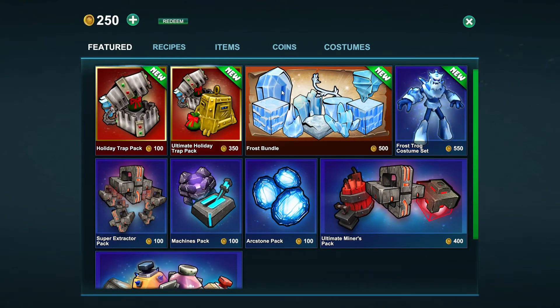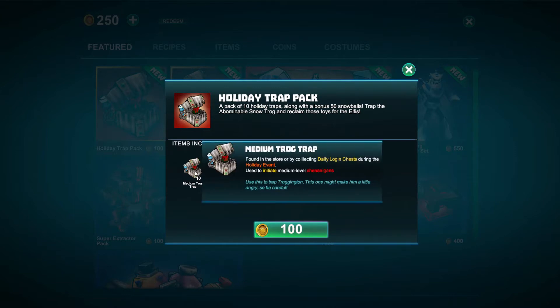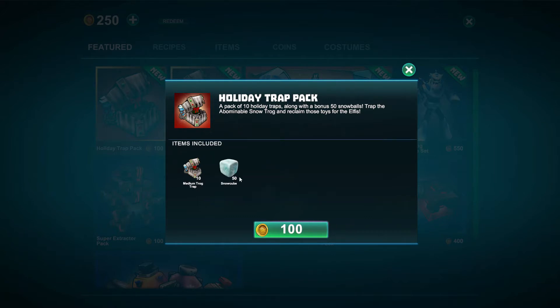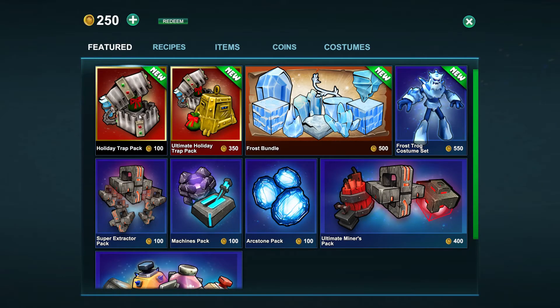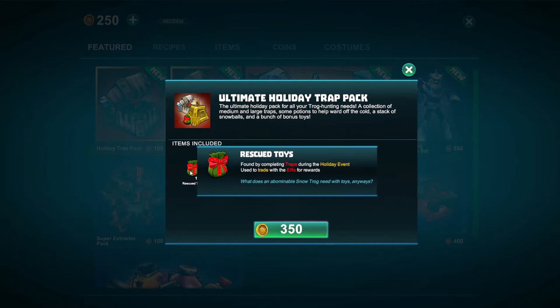In the store, we have all these holiday things. We have the holiday trap pack, where you get some medium trog traps and a snow cube — so these are the traps you open up and get stuff out of. They also have two new potions, like they did for the Halloween event: they have the blizzard potion and — wait for it — jingle juice. You are so creative, Playful! I love it. You can buy this for 100 coins, or you can get the ultimate holiday trap pack, which comes with 150 rescue toys.